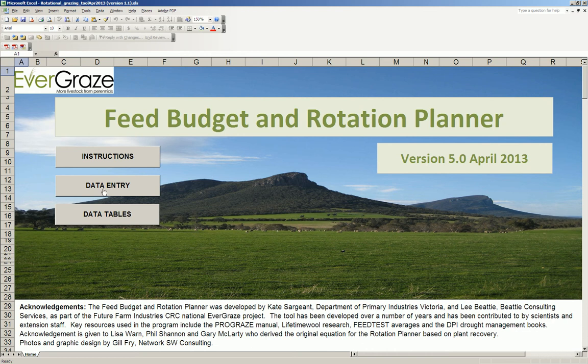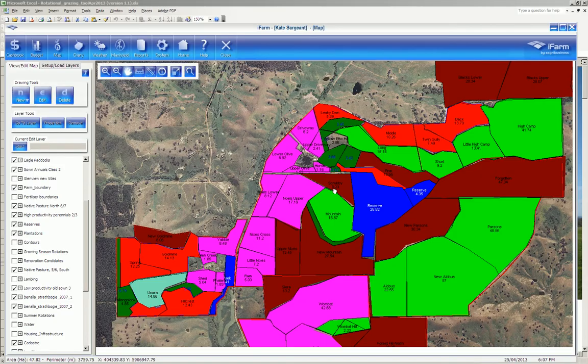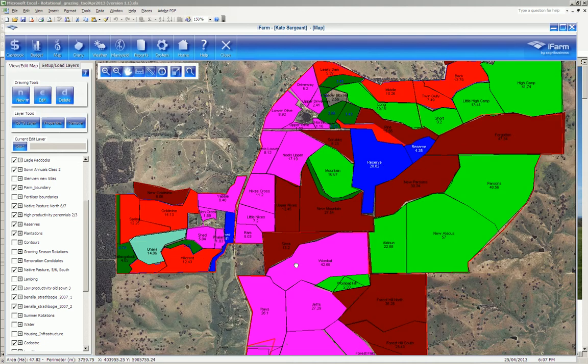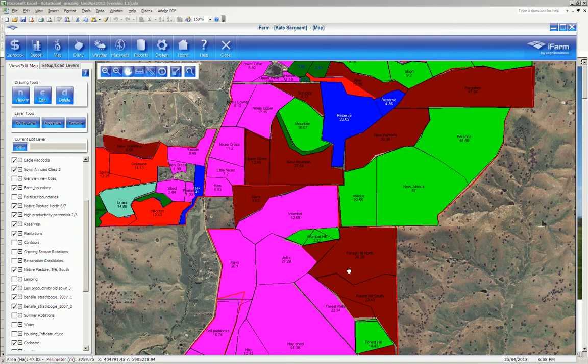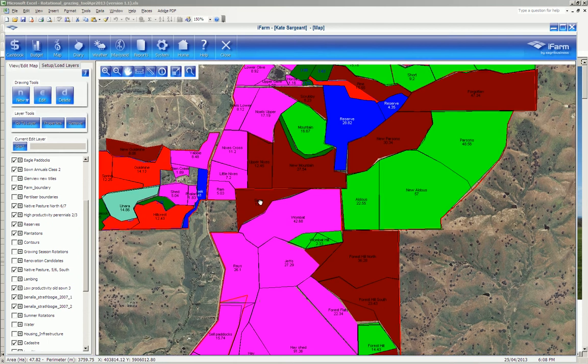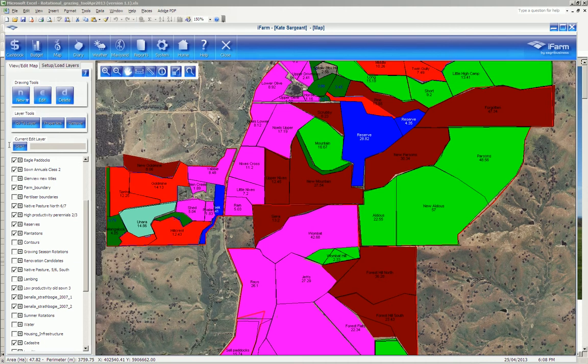The first thing you have to do is map your farm. Here I've got my parents' farm mapped out with the different pasture types and land classes across the farm. I've got Phalaris in pink, native country in green and brown for the north and south facing country respectively, and red for my unimproved pastures. Most of my pastures are either sown down to Phalaris or they're native country.